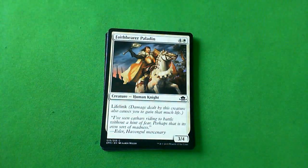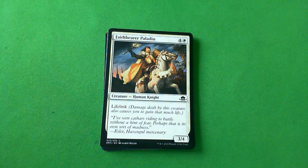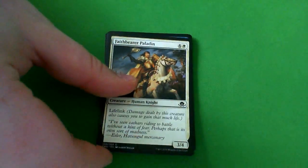Faithbearer Paladin — I hate his stupid weapon. He's a 3/4 lifelink for five. That's a C. I really like lifelink — I think it's an underrated ability — but this guy is certainly nothing special.